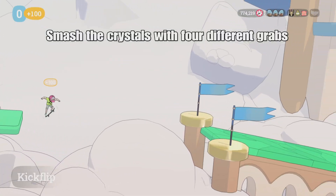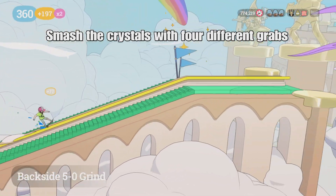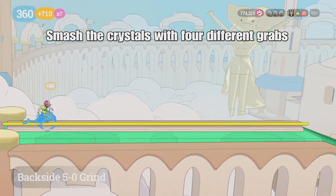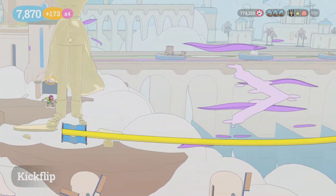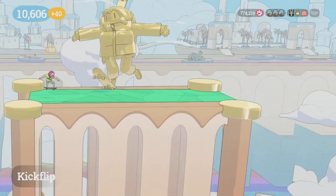Next up is Radlanta City Gates — smash the crystals with four different grabs. This one's pretty simple. You just need to make sure you go down the crystal path, because the crystals are only on a certain path — the burly path, I think. It's mostly towards the end of the level so we just have to make our way there.